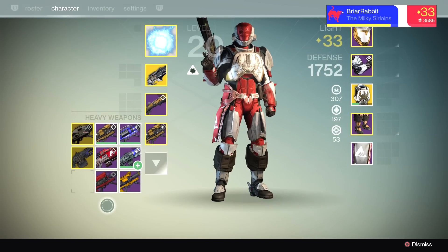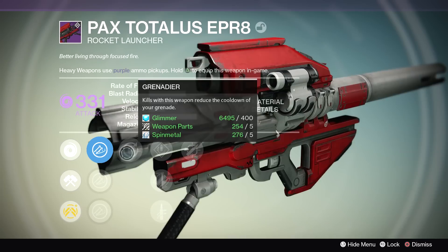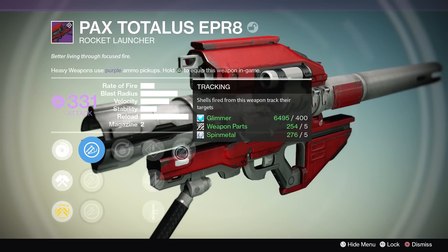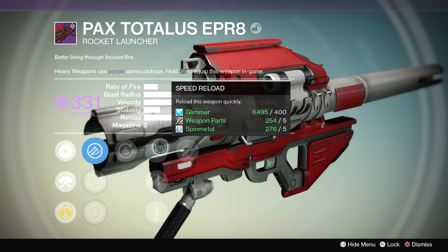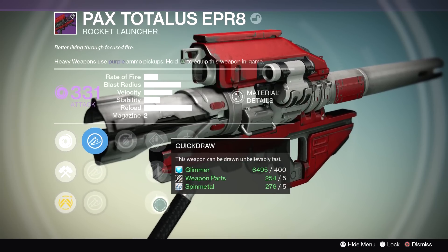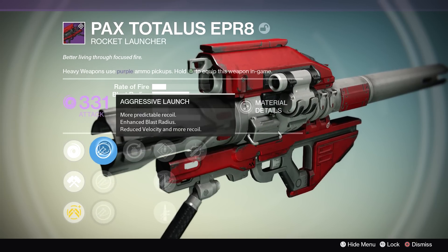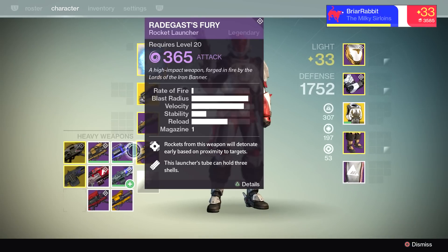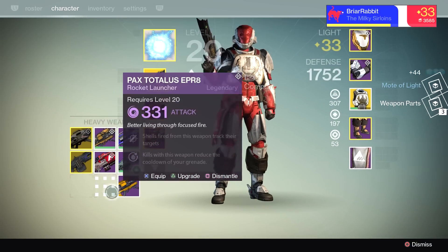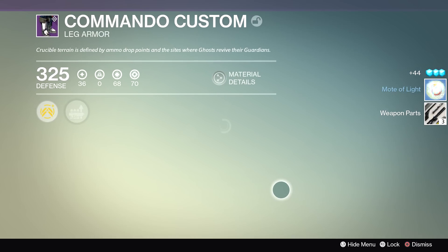We got a new rocket launcher — void rocket. It's got Grenadier: kills with this weapon reduce the cooldown of your grenade, and Tracking: shells fired from this weapon track your targets. Perks include Fitted Stock, Quick Draw, Speed Reload, Soft Launch, Counter Mass, and Aggressive Launch. This thing doesn't look too hot — I think I'm just gonna delete it right now, get rid of it.